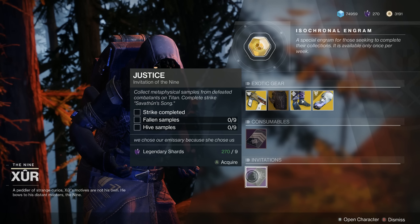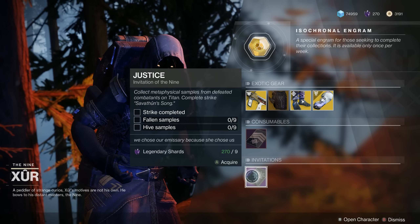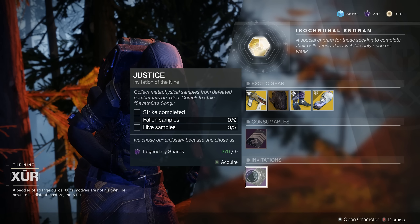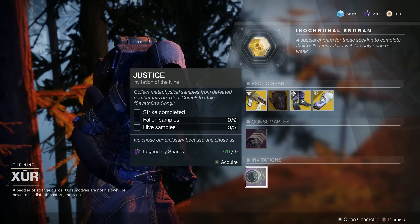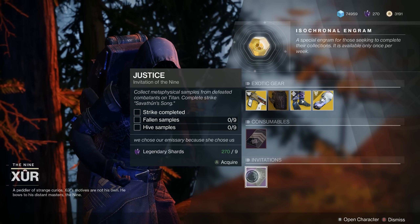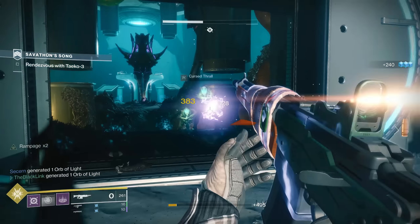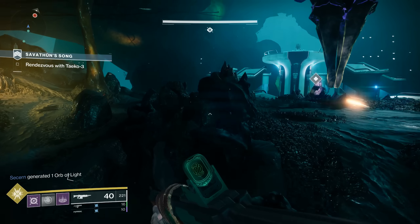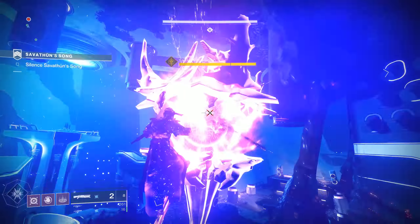And then we have the next bit of the Invitations of the Nine. These are lore quests that are going to drop powerful gear for you. Last week's lore quest was called The World — this one is titled Justice. Here are the objectives: collect metaphysical samples from defeated combatants on Titan, complete the strike Savathun's Song, collect nine Fallen samples and nine Hive samples. You'll be able to pick this up for nine Legendary Shards, do the quest, learn a bit more about the Emissary of the Nine, and get a powerful reward for completing it. Definitely worth your time, Guardians — make sure you pick this up, and we'll show you the rest of that process in this video.